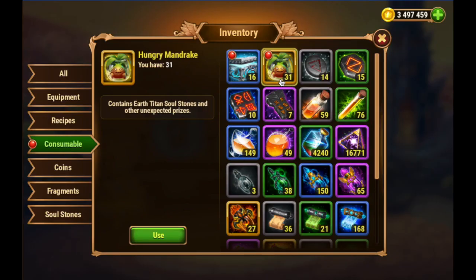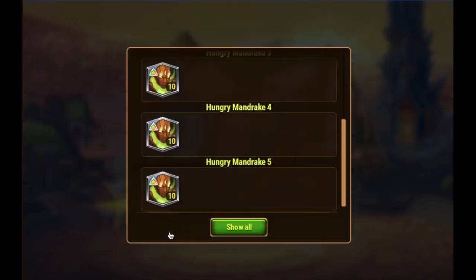Now we have 31 Hungry Mandrakes. Once you have access to that Titan merchant, it's really helpful because you can get gold way more easily. And here we're getting a bunch of Eden Soul Stones — it looks like they come in packets of 10 or 30 if you're lucky. And that's all that comes out of the Hungry Mandrakes.